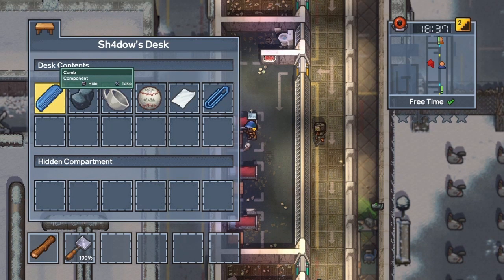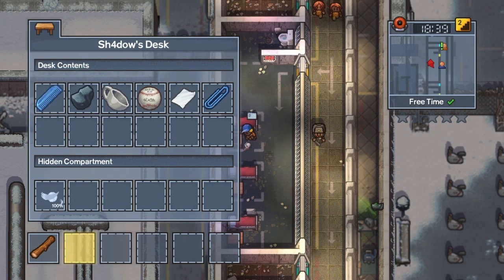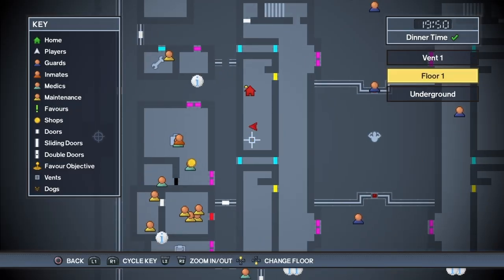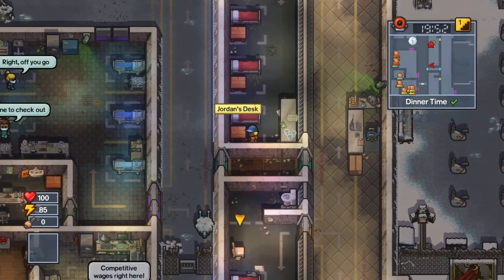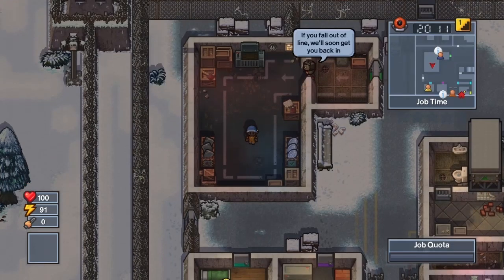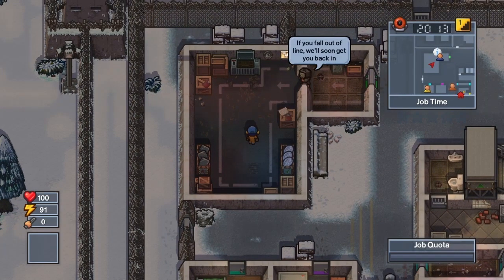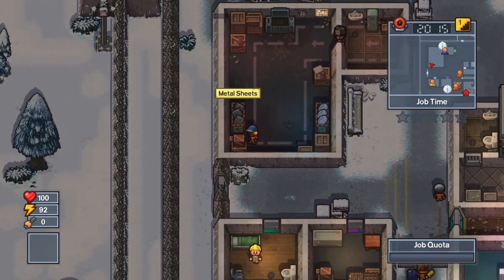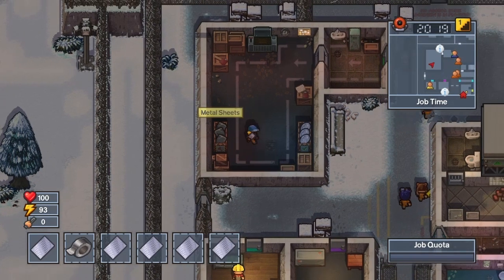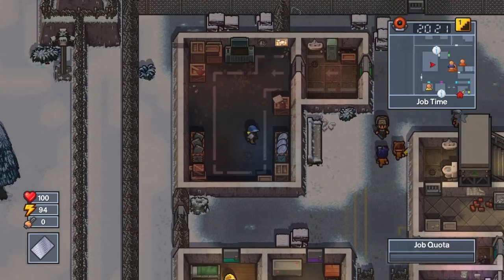I'm getting into the habit of just checking the map each time I go into cells now, just to make sure there are no guards nearby. That's a bit of a problem — I didn't realize the guards came in here. One didn't properly come in and just sort of glanced around.